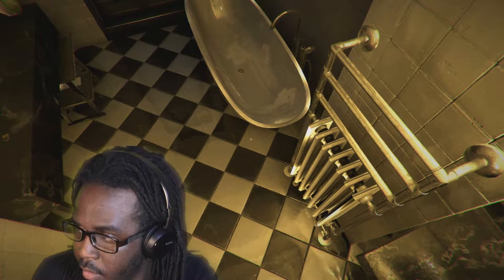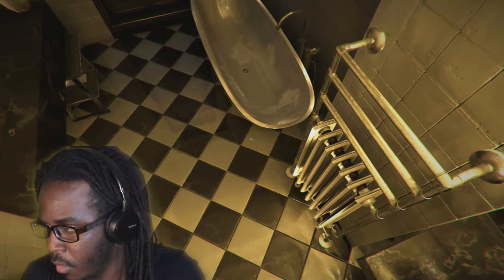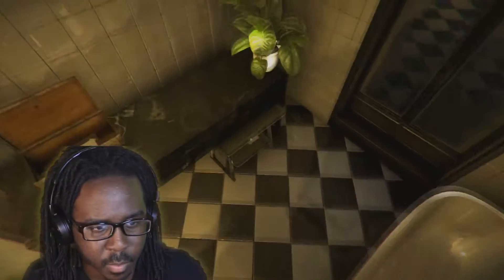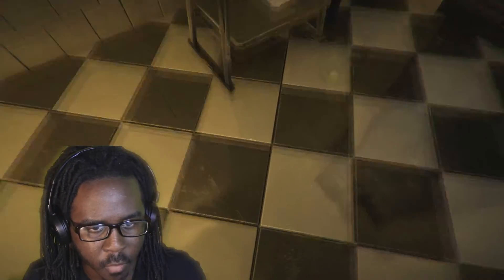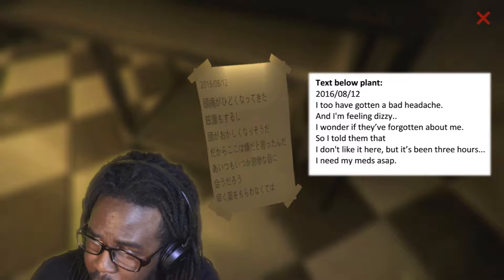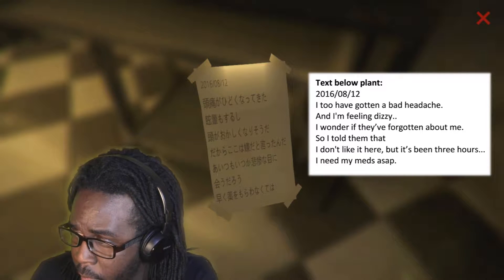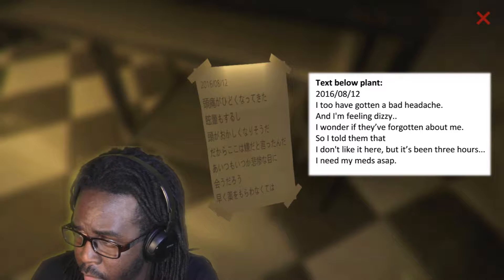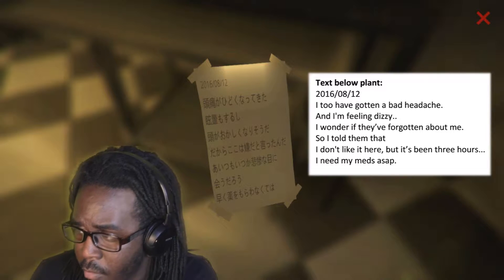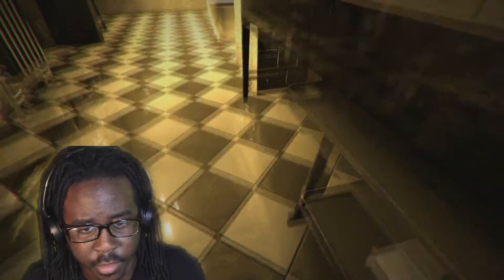So, the next says the text on the plants — below the plants, which is right here. It says: 'I, too, have gotten a bad headache. Now I'm feeling dizzy. I wonder if they've forgotten about me. I told them that I don't like it here, but it's been three hours. I need my meds ASAP.' That's what this says, based on that translation.